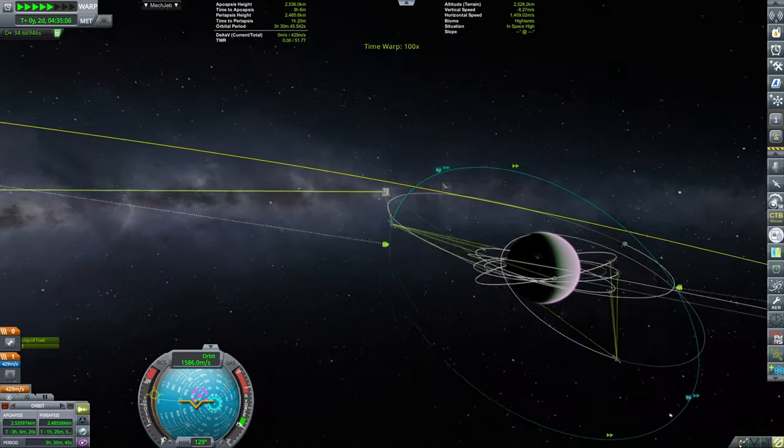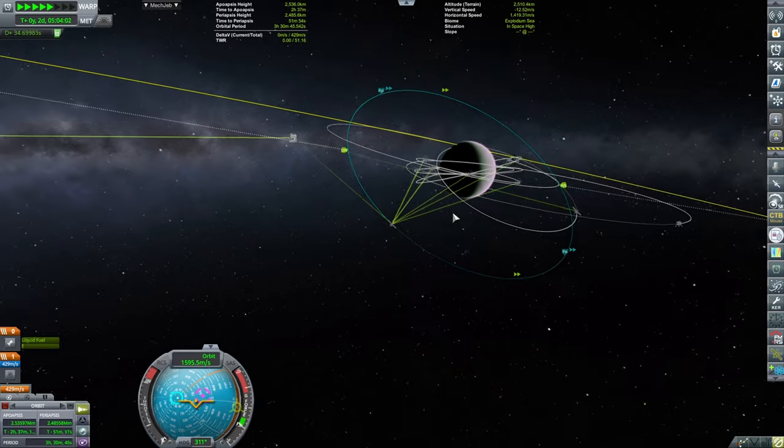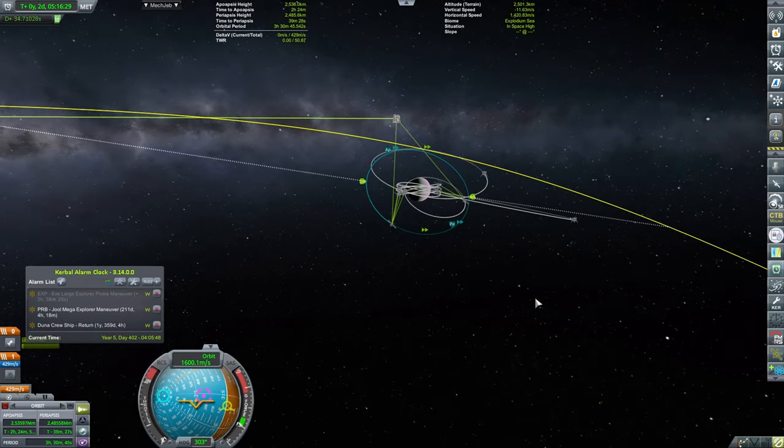Look at how many small satellites we have — they will perform permanent robustness and help us a lot in terms of landing on EVE. But that will be coming in the next episode. Thank you for watching and I'll see you in the next one!